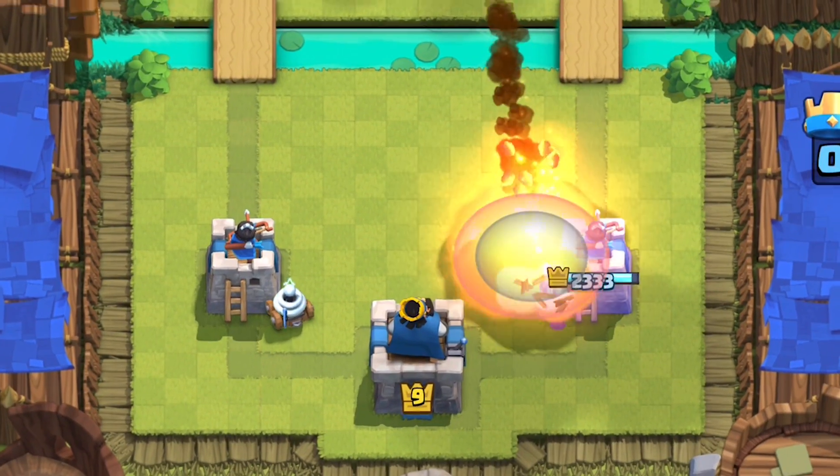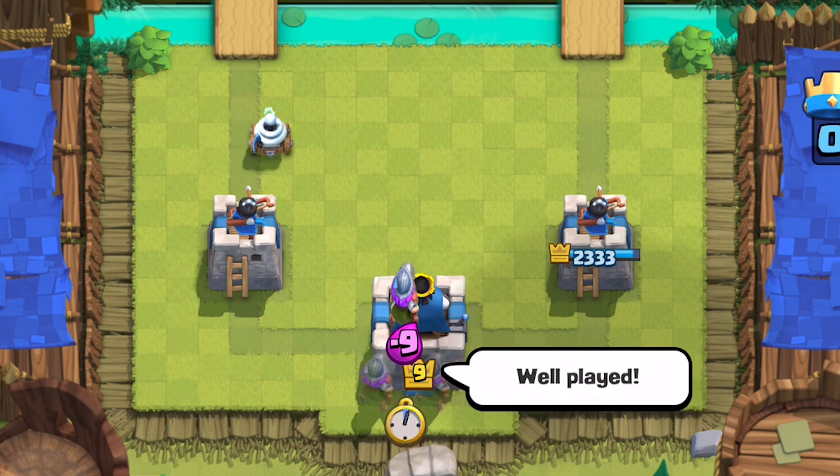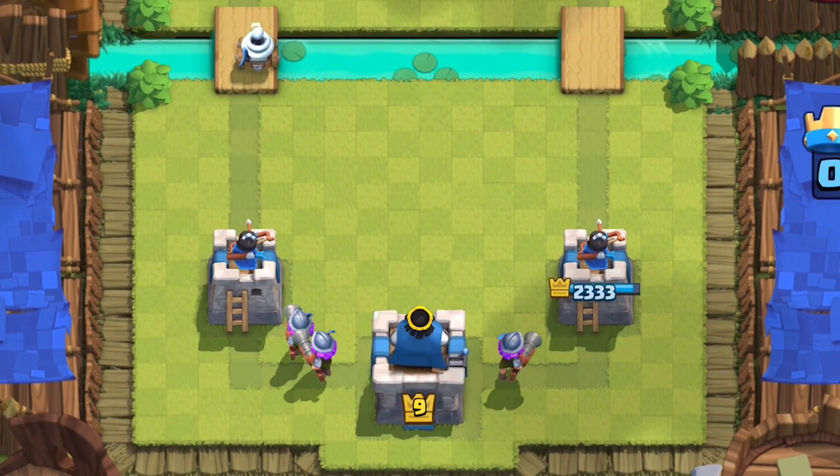Zappies are weak to Fireball and Poison, which makes them the perfect spell bait. They synergize really well with Three Musketeers because they can split with the 3M or they can bait Fireball.